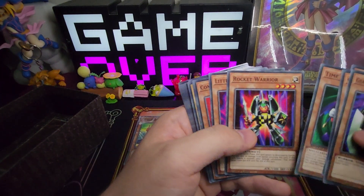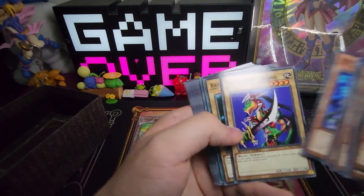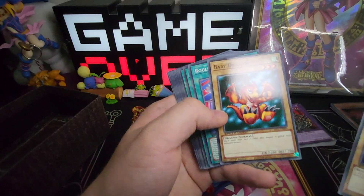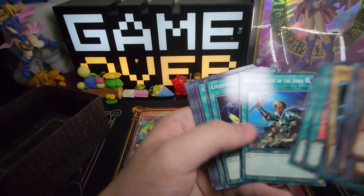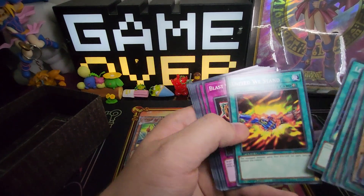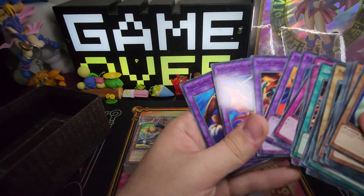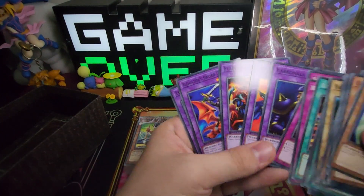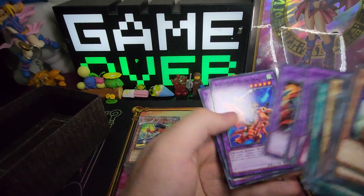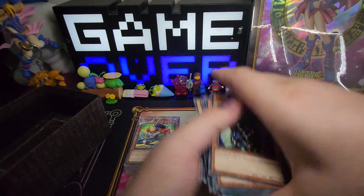We got Time Wizard, Rocket Warrior, Little Wingard, Commander Knight, Free the Matches General, Alligator Sword, Roulette Spider, Disposition, Graceful Dice, Palm Position, Infusion of the Army, Lightning Blade, and Skull Dice. Then Joey has a bunch of Fusion: Carnival Warrior, Guilt of the Deonite, Flame Swordsman, Alligator Sword Dragon, and Thousand Dragon.